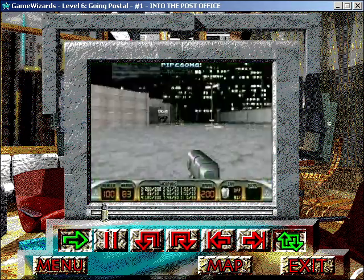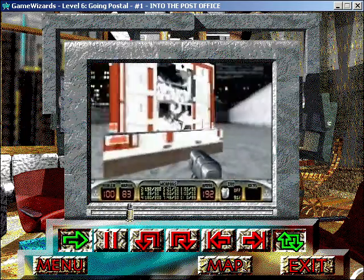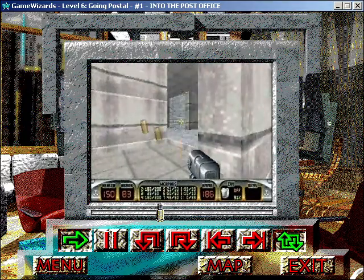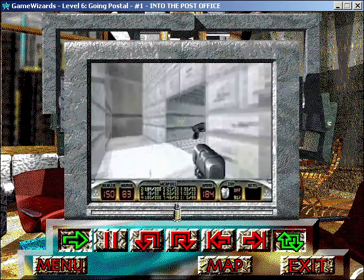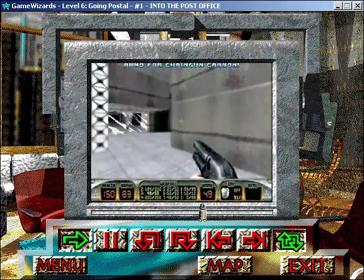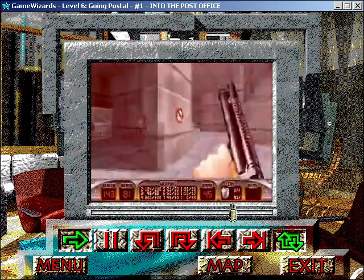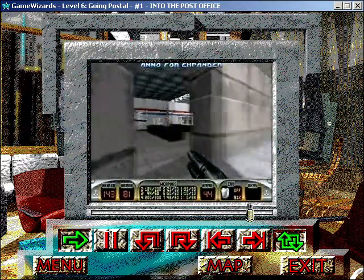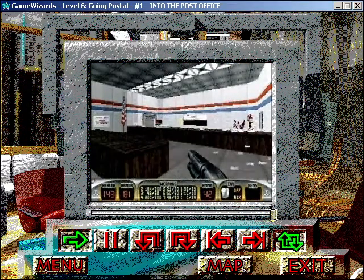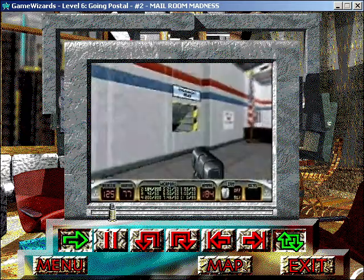First, you'll want to jump into the dumpster to get the pipe bombs. Then, head into the parking lot, blow away the ceiling turret, and use the bumper on the back of the fire truck to get on top and get the atomic health. Go into the post office, and you'll have to shoot out a ceiling turret before you can grab the shotgun in the secret compartment. Continue on, and you'll encounter a pig cop by the main entrance, another pig cop to the right, and then a few more in the room ahead. Flip the switch behind the desk to open the doors to the mail chutes, and then slide down to the mail room and blast apart the protozoid slimer pods.